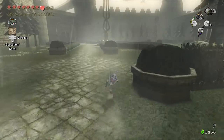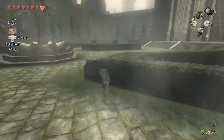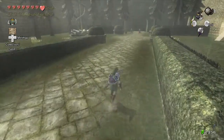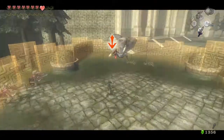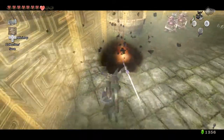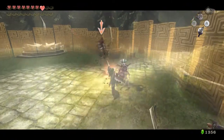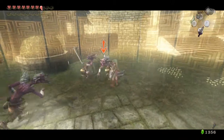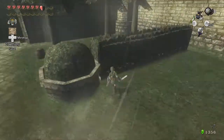I'll probably restock before we go further inside Hyrule Castle. Let's see what's over here first. We've got another barrier and a bird! These guys are all over Hyrule Castle apparently. I really wish the camera didn't freak out here — that's kind of weird how it does that.